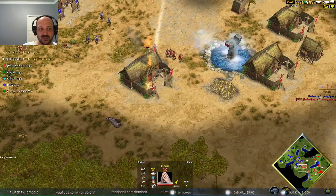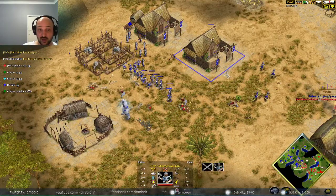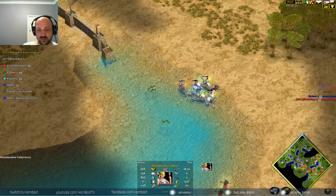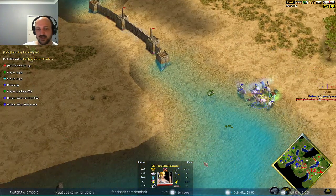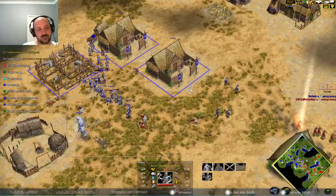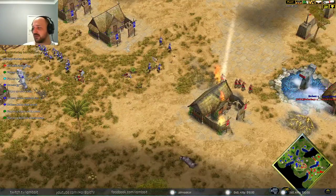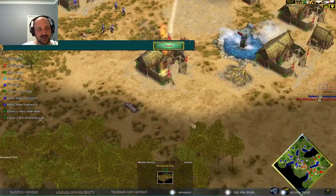Simply building myth units in this matchup is super important. Had Swiss Boy gotten his trolls out, he wouldn't have had to build so many Ulfsarks, meaning more food, meaning he could have reached the Heroic Age. Same for Mattress — because he built Valkyries, he didn't have to build as many Ulfsarks. They're about the same cost at four population, but Mattress still managed to lose fewer units. Kill-loss ratio: 101 to 65. This all comes down to army control and lack of myth units. GG, well played by Mattress.